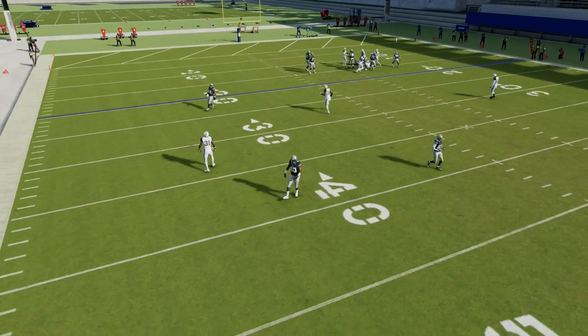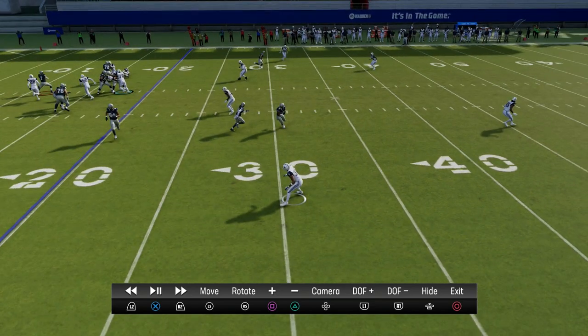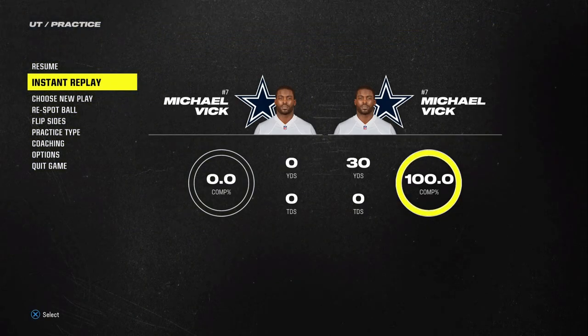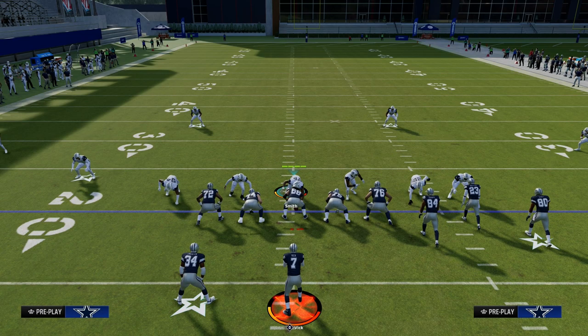As you can see right here, this defends this a lot better. If I release this ball right here, I can't throw that deep corner. The only thing I can throw is this flat, and then I'm going to rally and tackle that football. So again, base alignment for your outside clouds is really good.